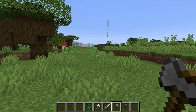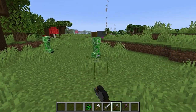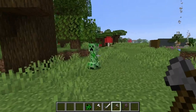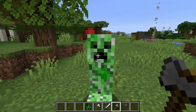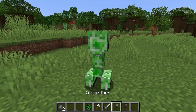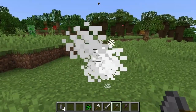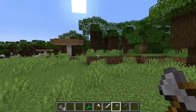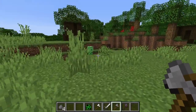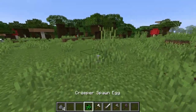The axe is most effective when you use it for a critical hit — that's when you jump up and as you're falling you hit something. A critical hit occurs when you hit something while you're falling. Let's go up to a creeper and do a critical hit. With the stone axe, a critical hit kills almost anything in just two hits.